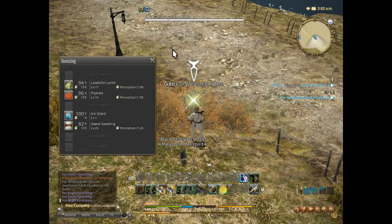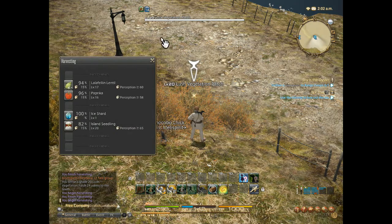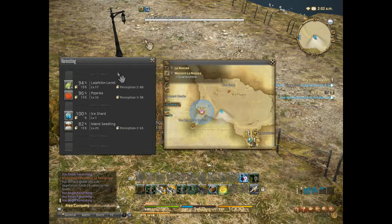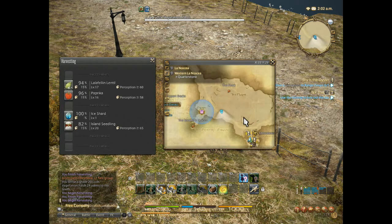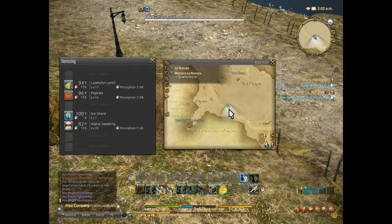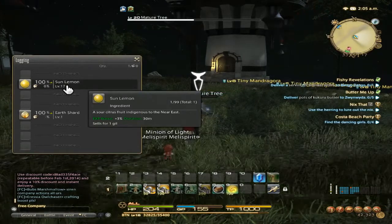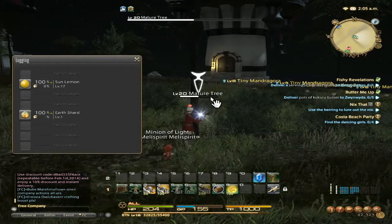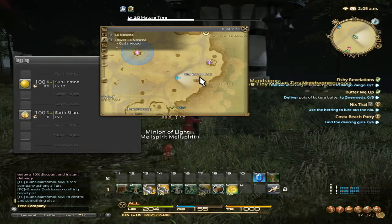If you are looking for La La Filantelle, paprika, and island seedlings, they are located in Lanosea, Western Lanosea, the Quarterstone — right about here. You want to take Swift Purge to get here. They are also a level 20 lush vegetation patch. If you are looking for Sun Lemon, it's a level 20 mature tree located in the Lower Lanosea, Cedar Wood, right next to the Grey Fleet.